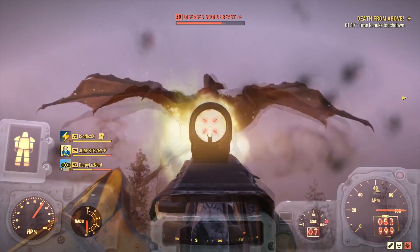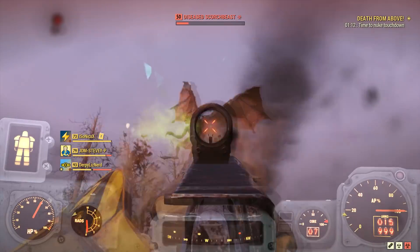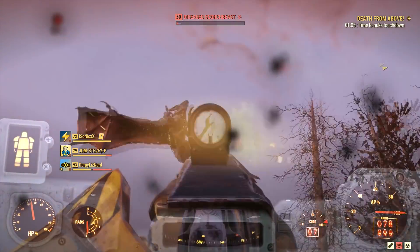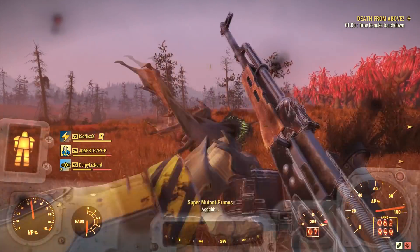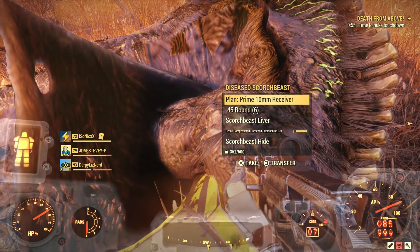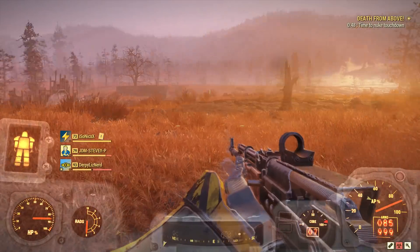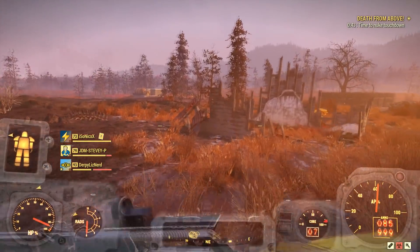If you find someone kind and trusting enough to let you borrow the plan, or who will do so for some collateral, it will unlock once it's in your inventory and then you can just trade it back to them. There are also people renting out their plan in exchange for caps and items. Good places to find someone with the plan are Reddit, Fallout 76 Discord servers such as my own, or servers based around trading, the Bethesda forums, or maybe even a friend who already has the plan.